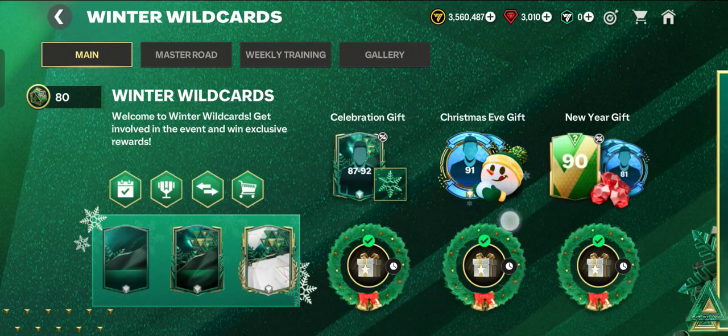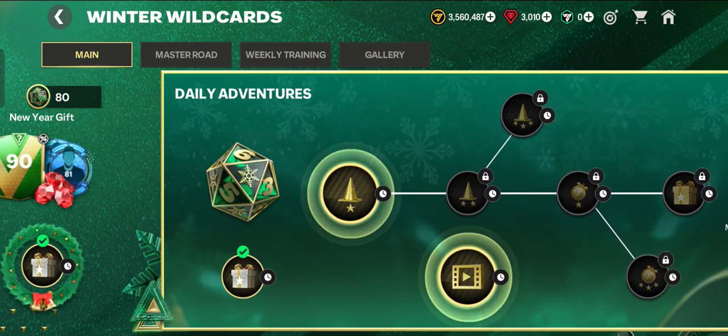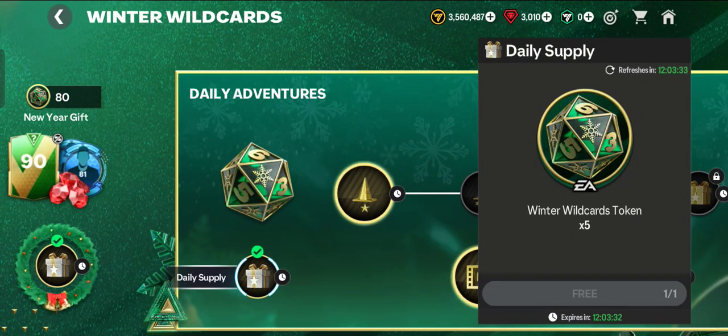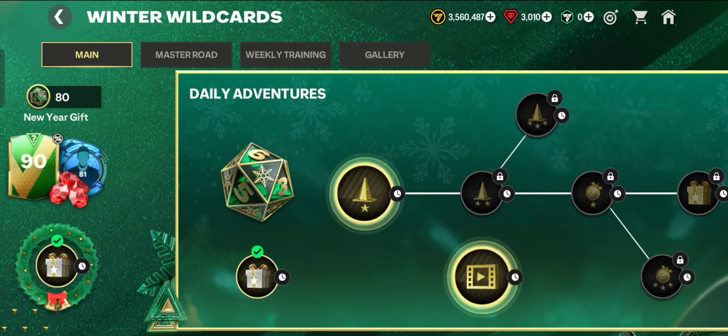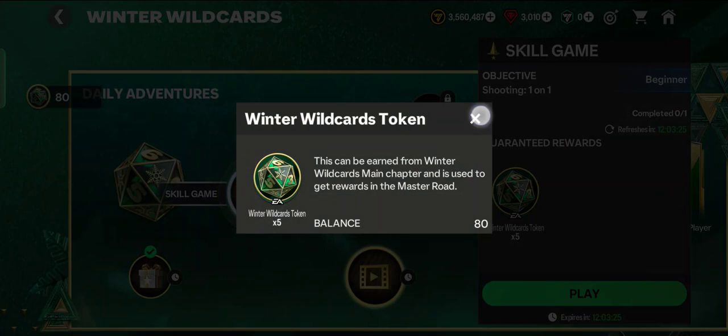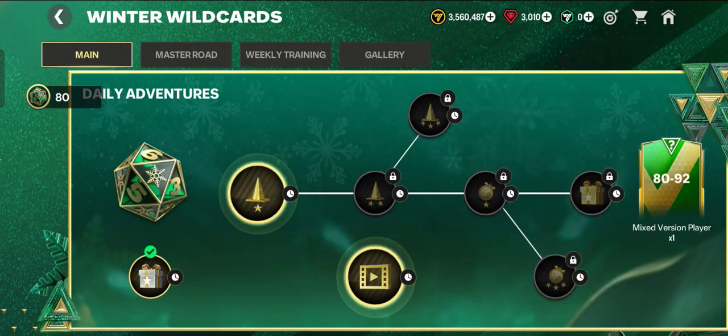In the daily adventures, you can earn Winter Wildcards tokens. For example, this skill game has a guaranteed reward of 5 Winter Wildcards tokens. You can then spend your tokens in the Master Road chapter.